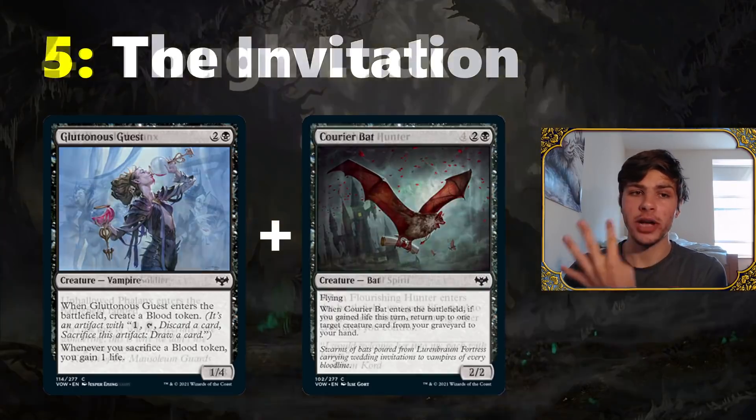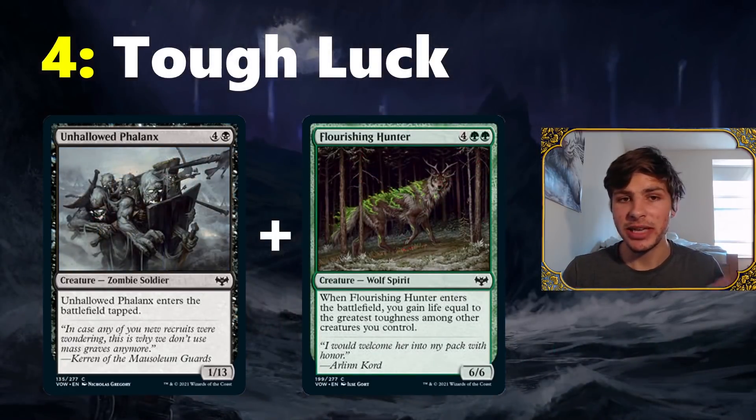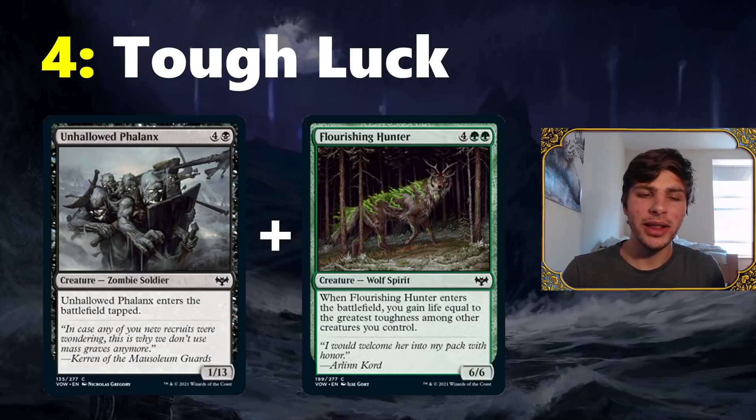Moving on to the number four combo, we have Tough Luck, because it's going to be tough luck for your opponents if you can assemble these toughness-based combos around Unhallowed Phalanx. On its base side it's kind of weak — it doesn't attack particularly well and comes in tapped — but Unhallowed Phalanx on turn five curves perfectly into Flourishing Hunter, which gains you life equal to the greatest toughness among other creatures you control. So you'll gain 13 life, which is a staggering amount and makes it really hard to lose the game.